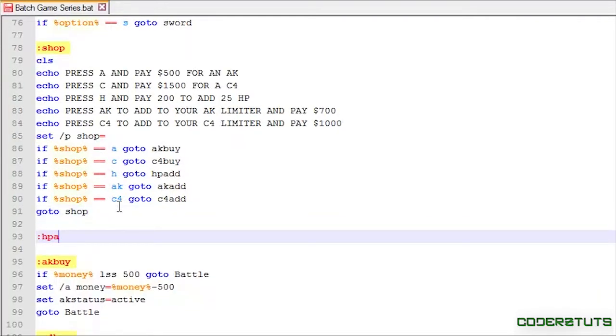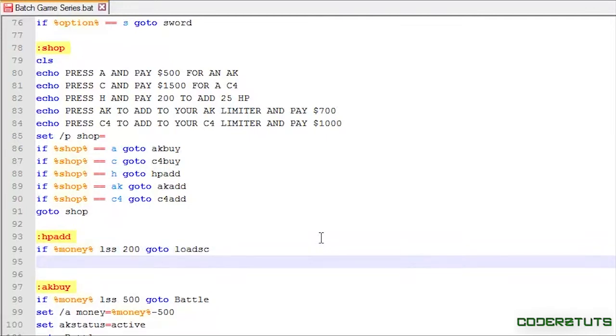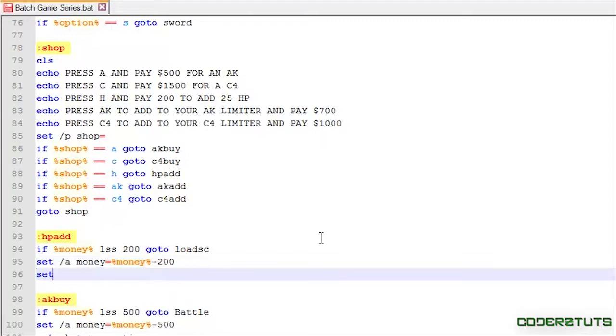Now let's make a marker for hp_add. I'm going to say: if money is less than 200, go to load_sc. Then I'll say: set /a money equals money minus 200, and set /a max_hp equals max_hp plus 25.